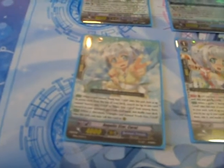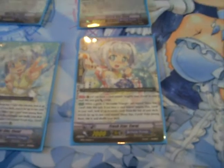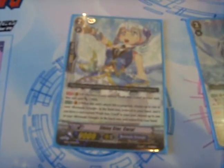Grade zero: if you ride the right grade one, you can look at the top seven to add the grade two or three to your hand if it's there. If you ride a different one, it just gets called from soul to rear. The grade one: if you ride a grade two that isn't her, you can look at the top seven and try to find a copy of her to superior ride — best ability ever.